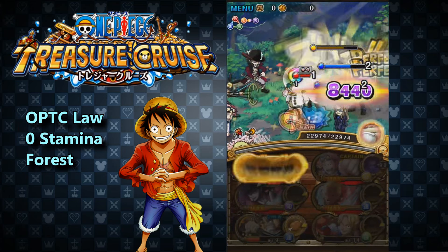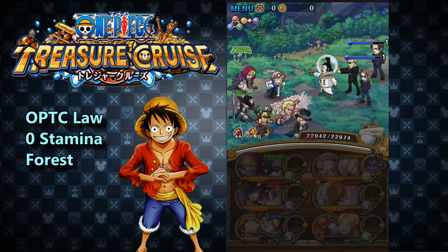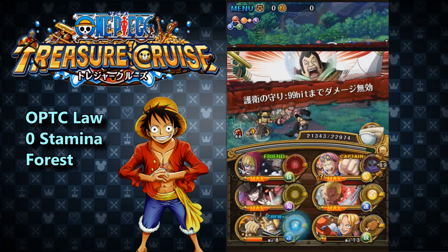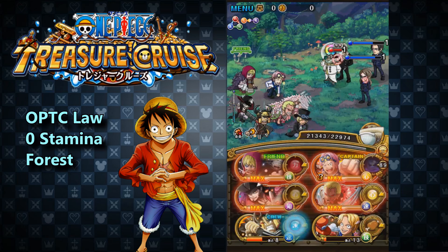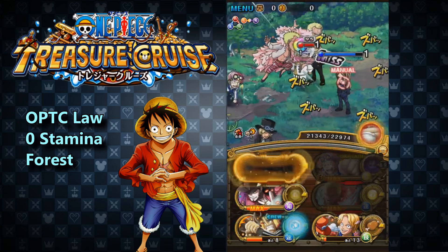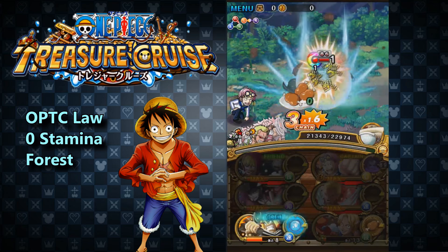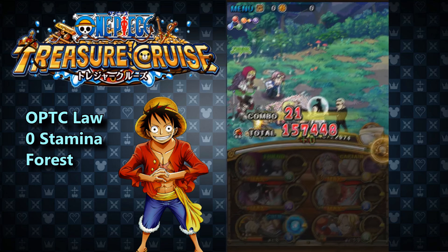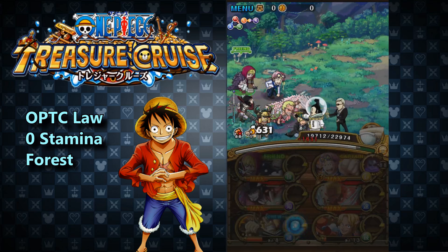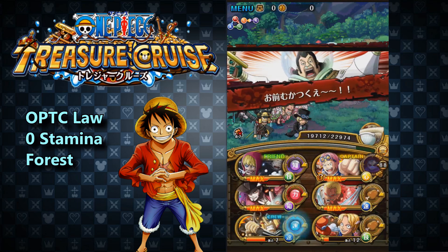That's why I'm not using it immediately — I have to be below 3000 HP to use the special. If you don't have Kobe, it's going to be pretty difficult taking on this content. But thankfully, this team does allow you to use a Kobe as a friend captain. So if you have a friend who plays OPTC Japan, you can ask them to put up Kobe as a captain and swap around Corazon and Kobe.